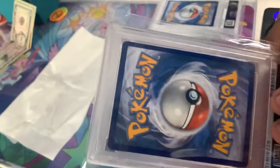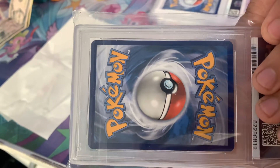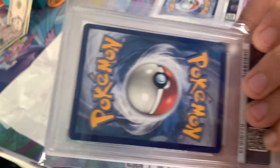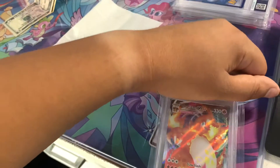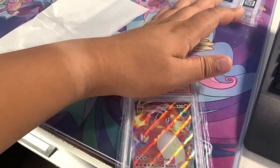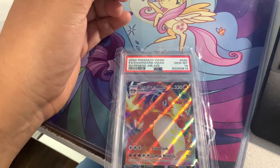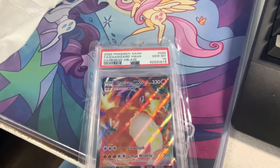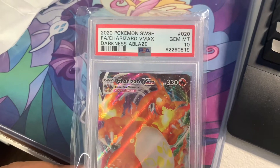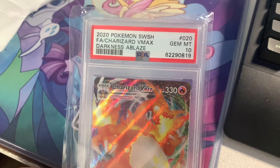Let's take a look at the back of the card. Back of the card looks pretty centered, looks pretty well good. I don't see any scratches or dings. Let's go ahead and reveal the grade in 3, 2, 1. Oh my gosh, wow. That is amazing. We got the Gem Mint 10! 2020 Pokemon Sword and Shield, Full Art Charizard VMAX, Gem Mint 10. Let's go.